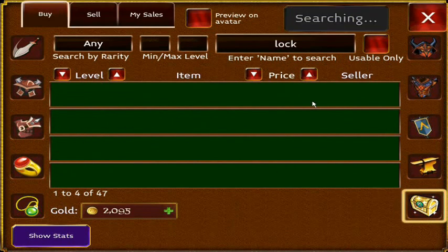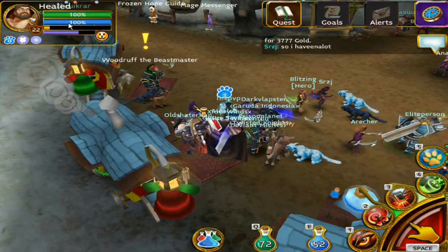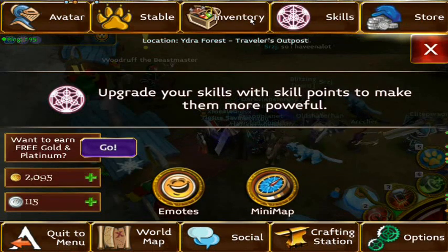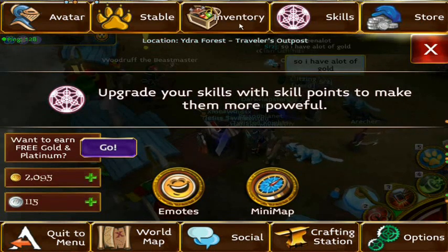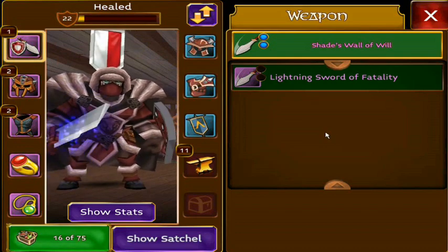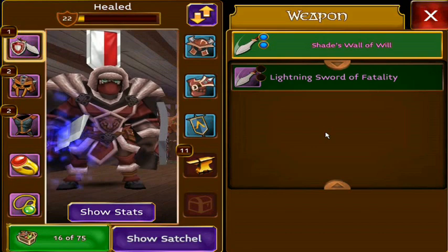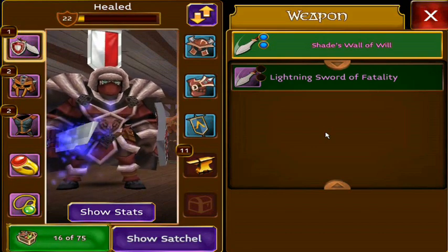If you're wondering how much the chest costs, it cost about 14k and then the platinum included on top of that. Don't open those chests unless you're super rich — and if you are super rich, I'd suggest donating that money to people who are starving instead.